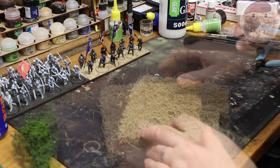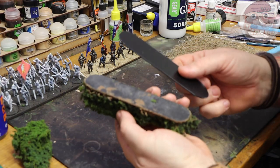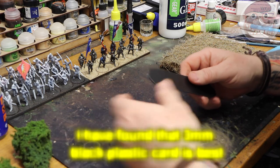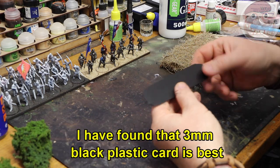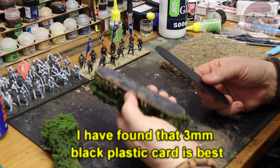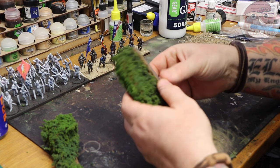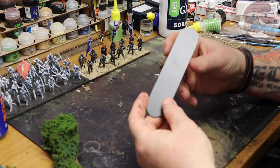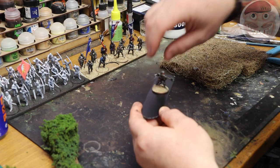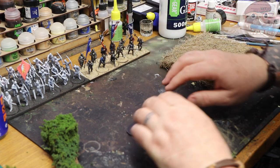For a base I use black plastic card, because it's already black so the edges are easier to paint. Cut it into the shape you want — I've gone for one-foot lengths and six-inch lengths, cut roughly about an inch to an inch and a quarter wide, just big enough so it's wider than a man on a base. And that's your base.